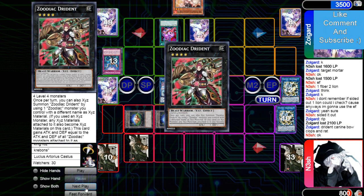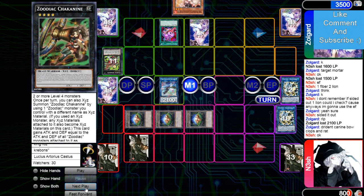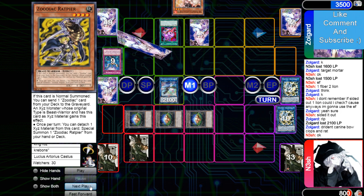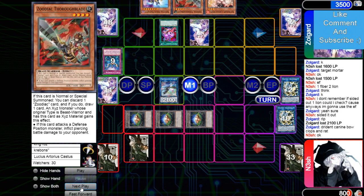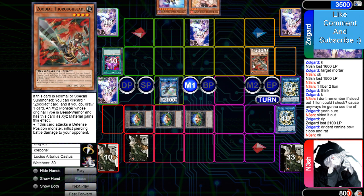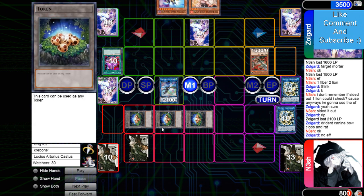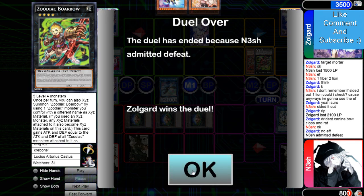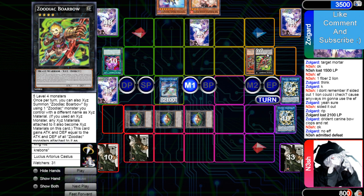Avarice on 5 — please just draw a Zoo monster, get this game over with. Good game! Normal summon Thoroughblade, piercing over a token — could make Borbo, just attack direct. Yes sir, do the flex!